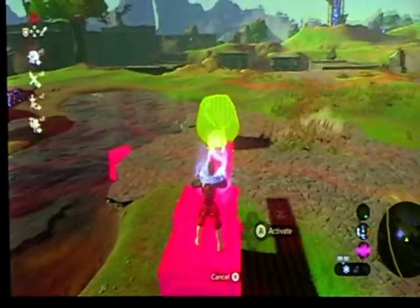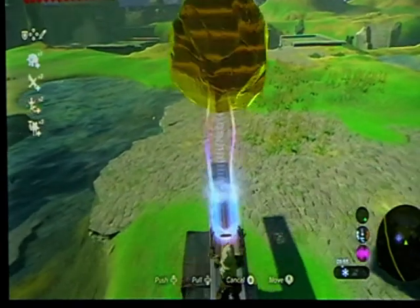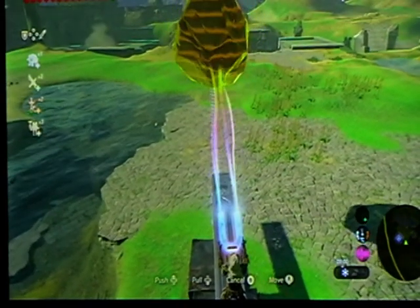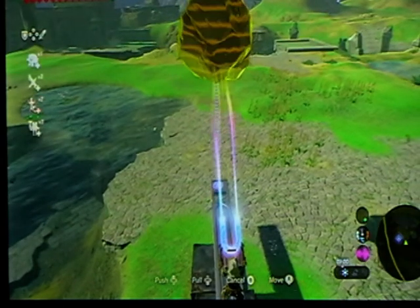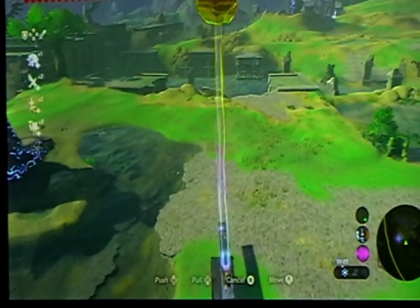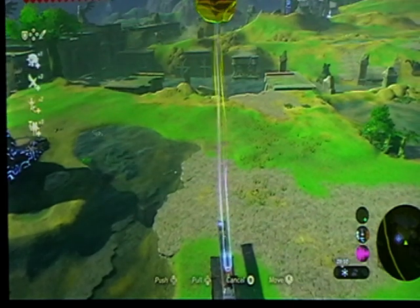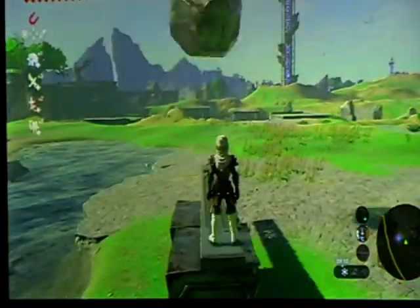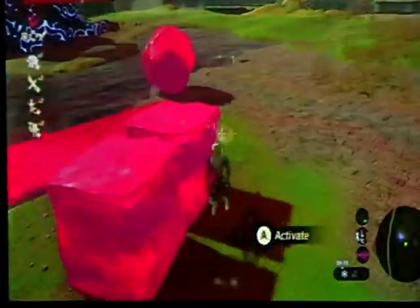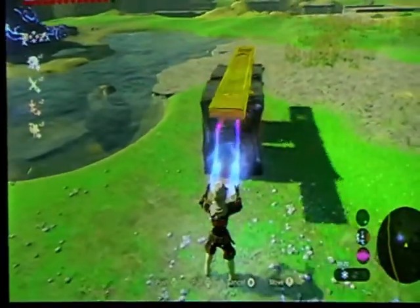Otherwise it won't take off. You have to get this block, this giant heavy metal ball, throw it up in the air, and make sure you're standing at the very back so you get flung up high, then drop it — boom. If it doesn't work, just try it again; eventually it will send you flying up in the air.